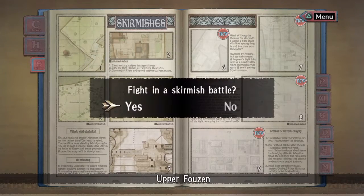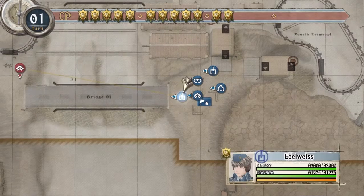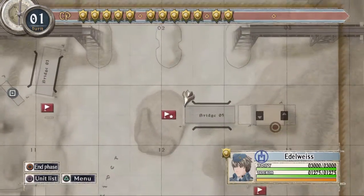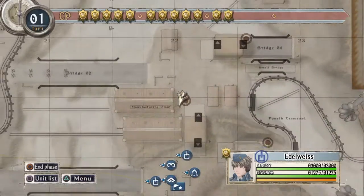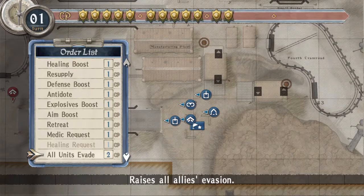Hey, what's up people? This is Qazi1337 here from WTFDude, and this is the A-Rank guide for the 5th Skirmish Upper Fusen on Normal Difficulty in Valkyria Chronicles Remastered. The squad I chose for this is Alicia, Largo, and Rosie.